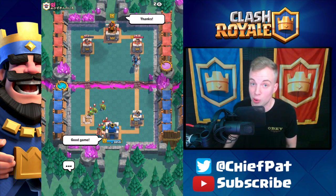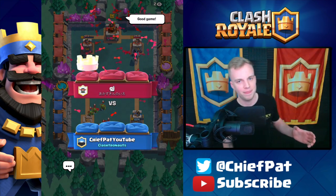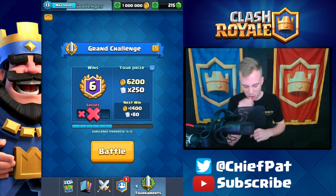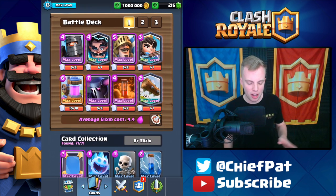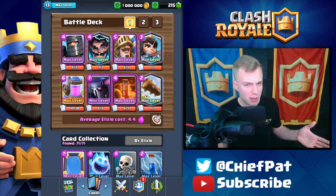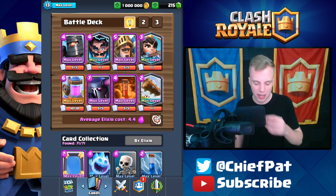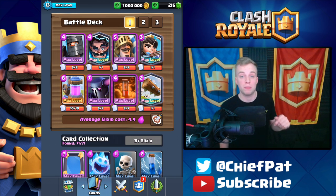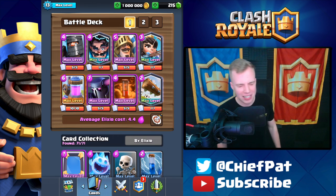Good game, well played. That's going to do it for Pekka Double Prince. We tried to bring it back and it actually worked out okay — we went two and two, although we did beat a level eight. It was fun putting six and two inside of the challenge. Can you find a way to win with Pekka Double Prince? Let me know what you think would be a good combo. That's going to do it for this Pekka Double Prince tryout — bringing it back to 2016.